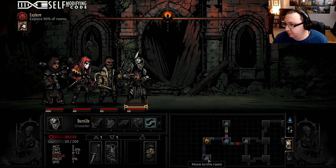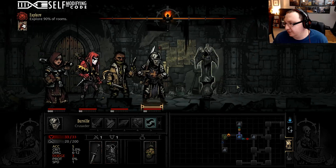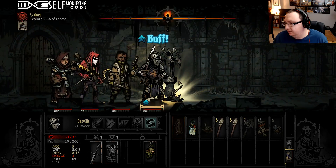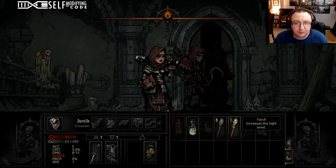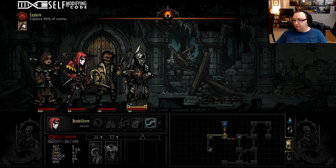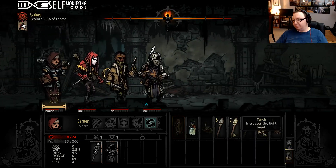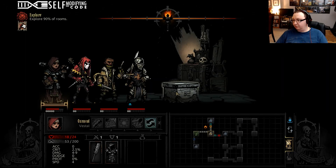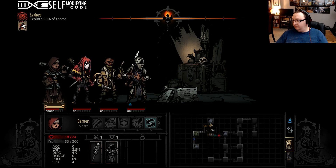There's a secret room that got revealed. We have to explore 90% of rooms. We're not going to go this way because there's an obstacle in it, so we're just going to call this room dead — that's a waste of a shovel that doesn't lead to a room with treasure. An altar of light — we're going to give him a buff. We got ourselves a big old convoy.